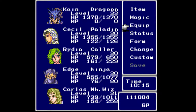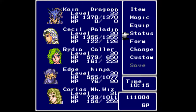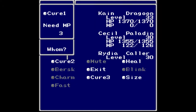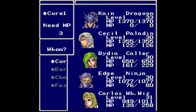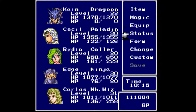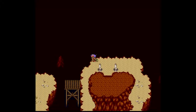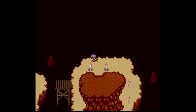Rosalie gained another level and she learned no spells. For the record, the official spell list said that she learns it at level 35, which is a ways off. That's slightly unfortunate. However, this is basically a version that has been changed to be easier, and she has consistently learned her spells a little bit earlier than listed.